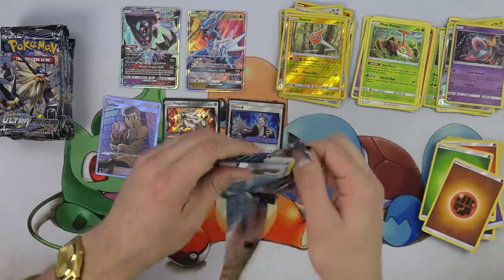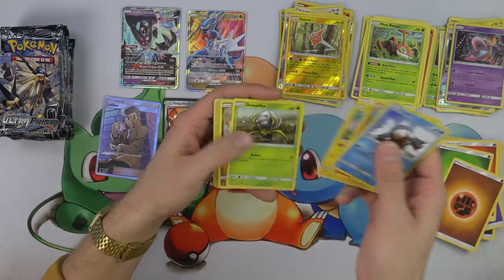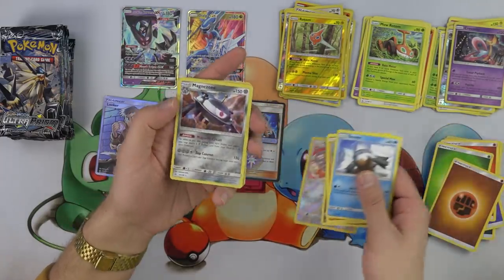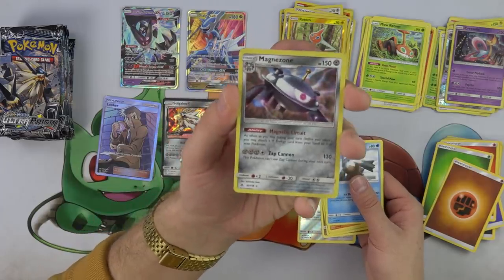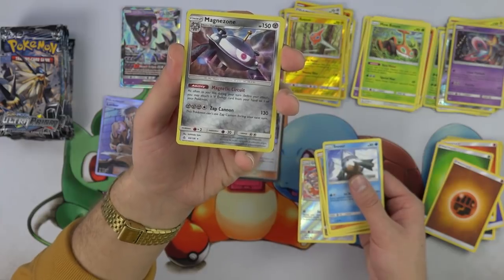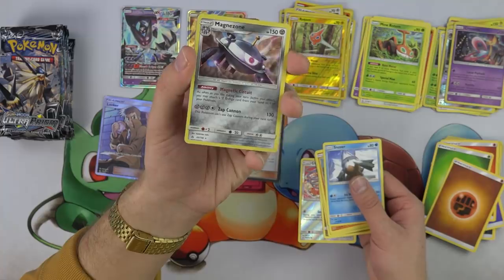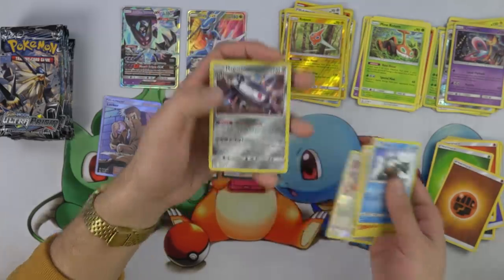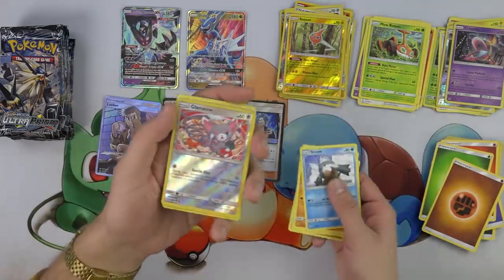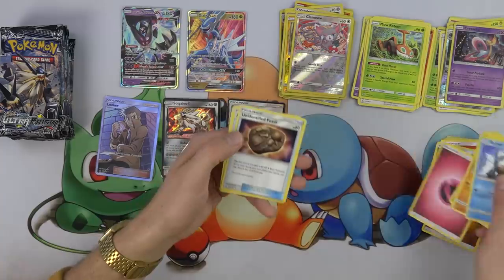I'm still so excited about two Prism cards — it looks like they take up the same rarity as the EXs and GXs, or maybe Breaks. Like two to three per box — it looks like that could be the case. A Magnezone! Magnetic Circuit — accelerating those Metal Energy cards from your hand into play. Very cool. And the Glameow, very similar to that Purugly we saw. Super cool.